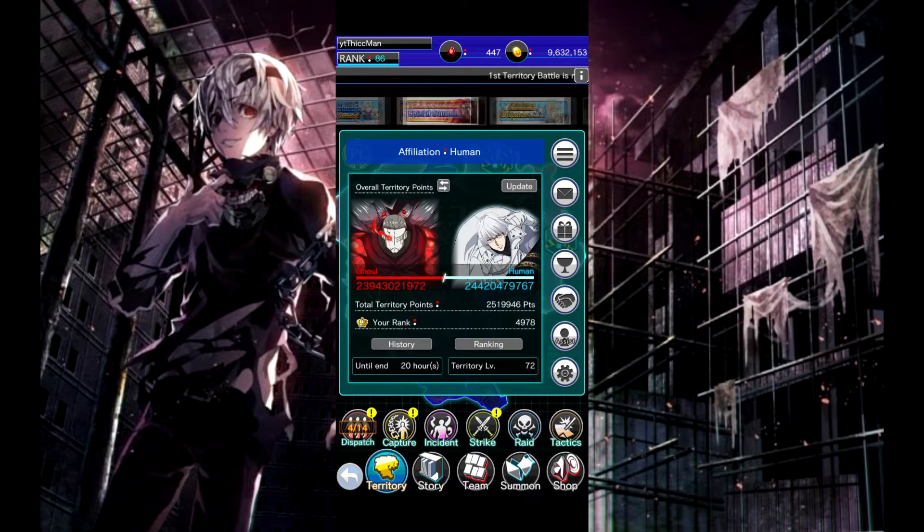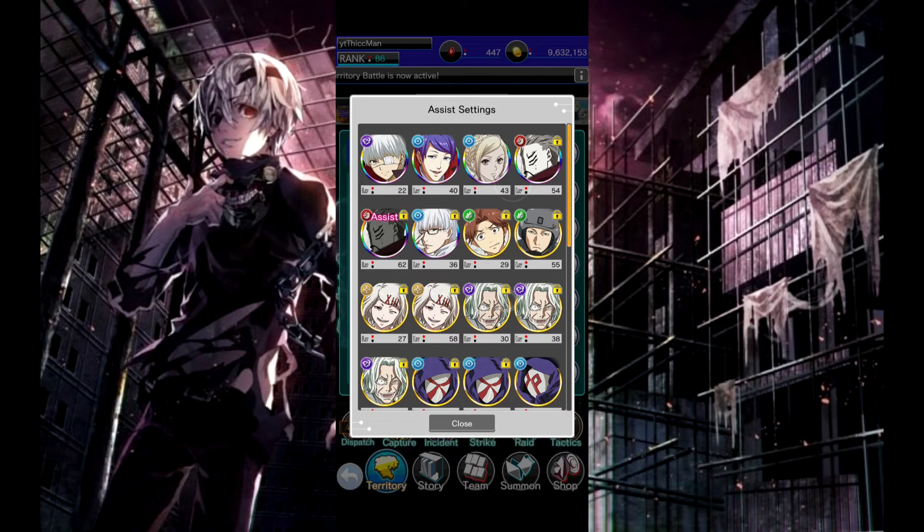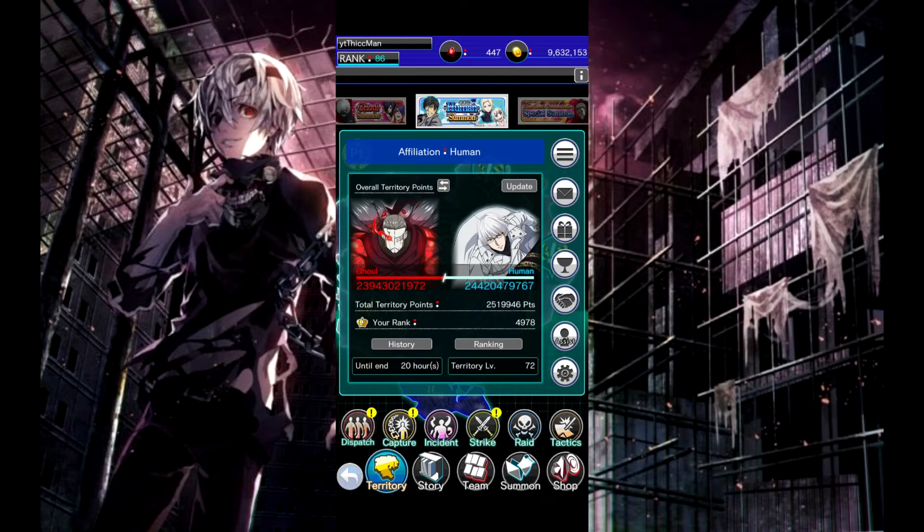Click here, go down to the one that says 'assist', click and go to 'change', then change it to whatever you want. That's all you need to do guys, thanks for watching.